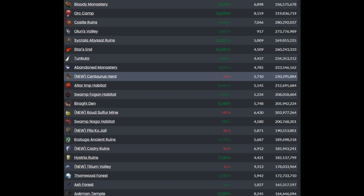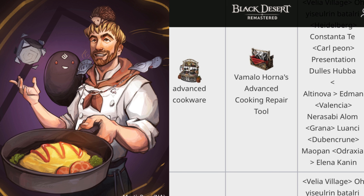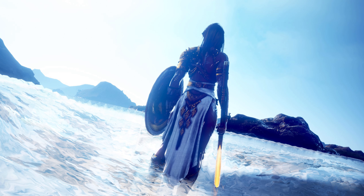I have a screenshot of the existing PC grind spots and silver per hour — I'll do separate ones for console as we get them. We're also getting the cooking tool update where you can take your existing tools, bring them to an NPC, get repair materials, and repair your tool while it's in your house. This eliminates the waste and need to delete, put down, and pick up a million cooking utensils as you cook.